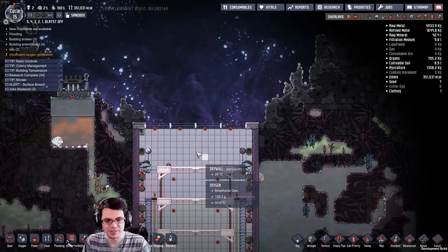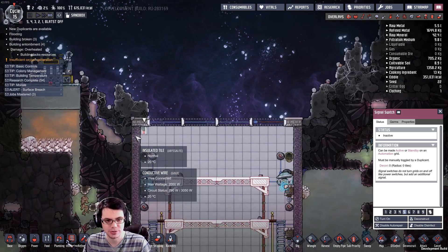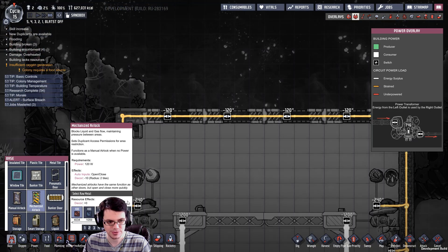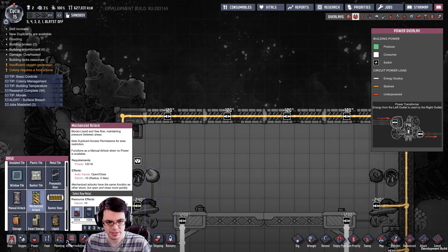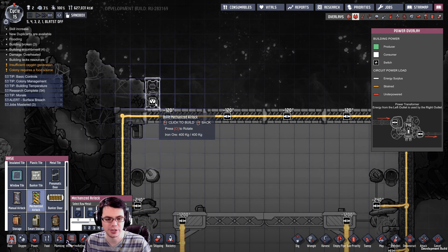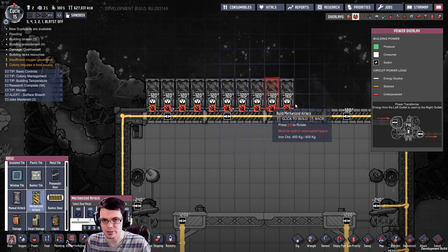Let's do a test here. I've got these doors set up on a little switch so I'll close them, and on top of those I'm going to put mechanized airlocks. I usually use iron doors because they have a high melting temperature.